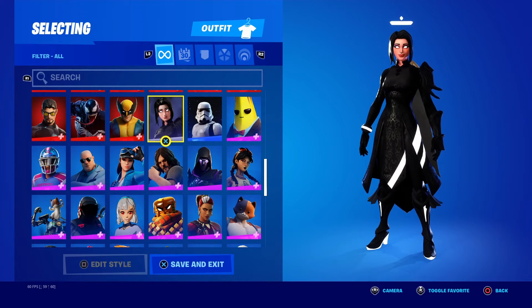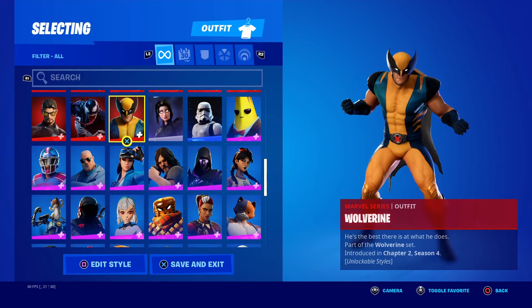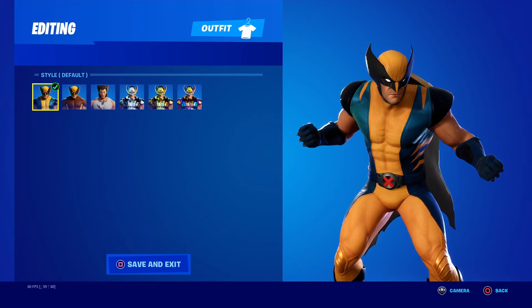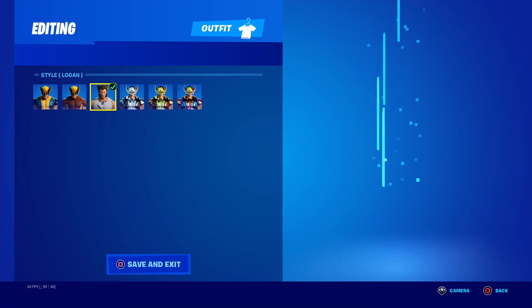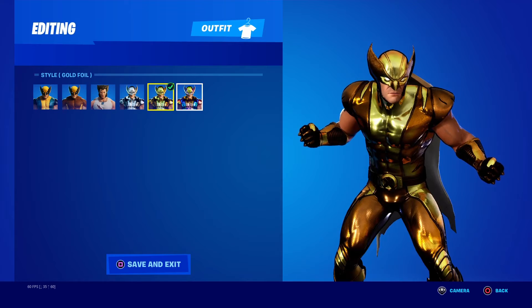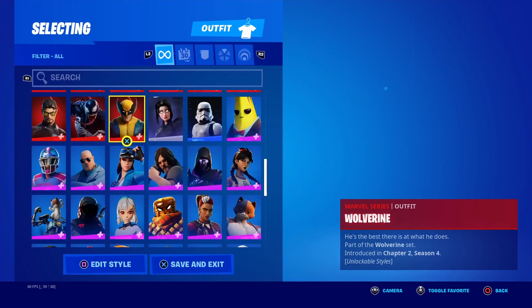Then we got over into the skins that came out last season — the Marvel skins. Wolverine, such a good one to get. You got his default style, Classic, the Logan style, Silver Foil, Gold, and Hollow Foil — which was a grind to get.